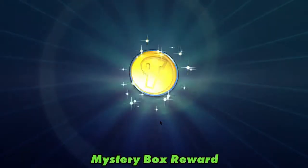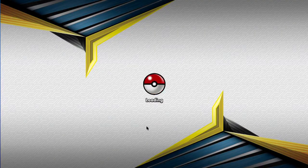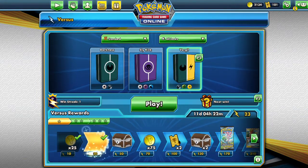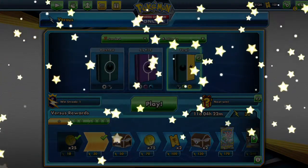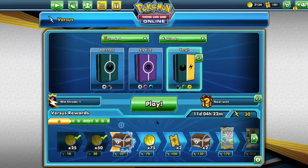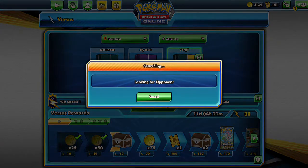We didn't get to do anything for our challenges, now did we? 50 coins — 50 whole coins. We are on our way to the mystery boxes. Another match might get us there. We're at 38 whatever energies.